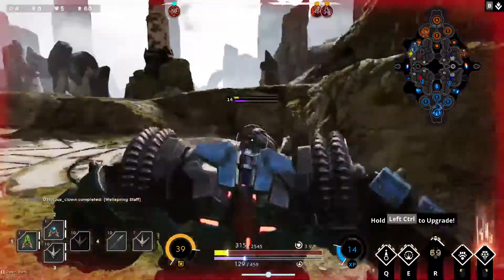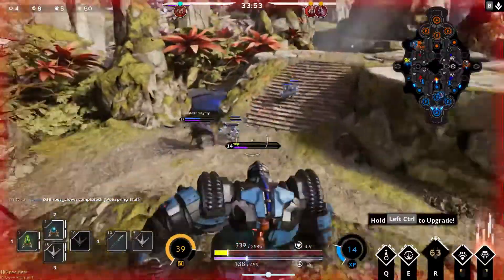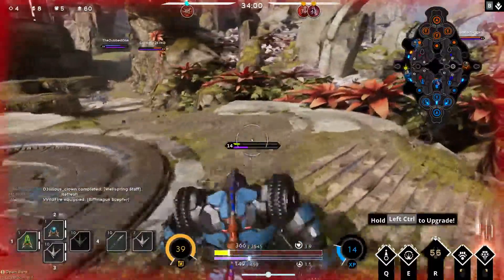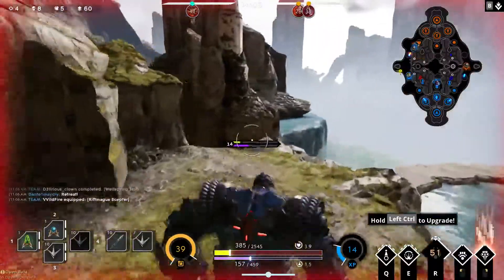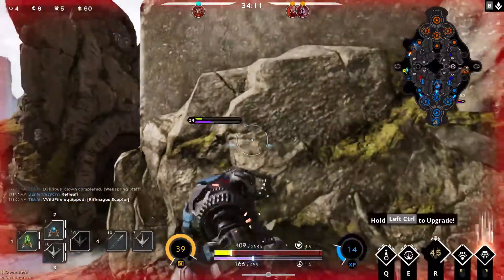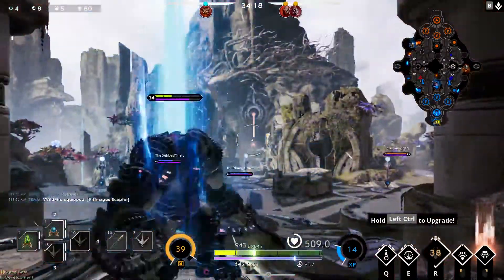My goal right now is just to bob and weave to not get hit by this Murdoch ult, because he's gonna do it — it's gonna happen. I'm just gonna kind of run in different directions. Like, it's coming. If I was him, I would do it. God, I'm so afraid to stand still. I'm gonna try to back. I think I'm good — if he hits me with it right now, it's time for sadness.